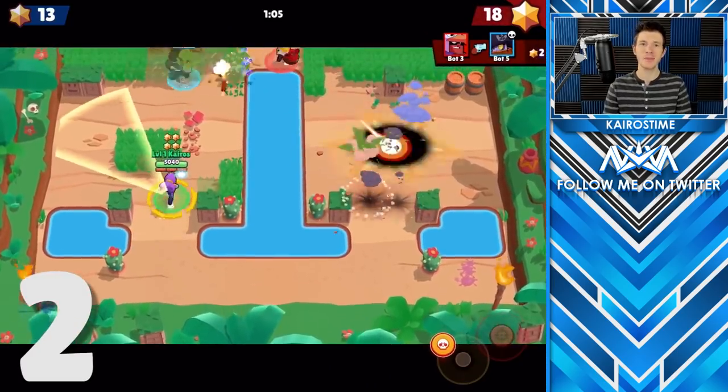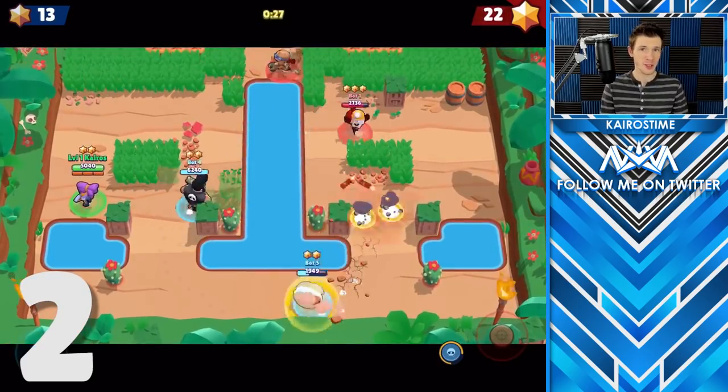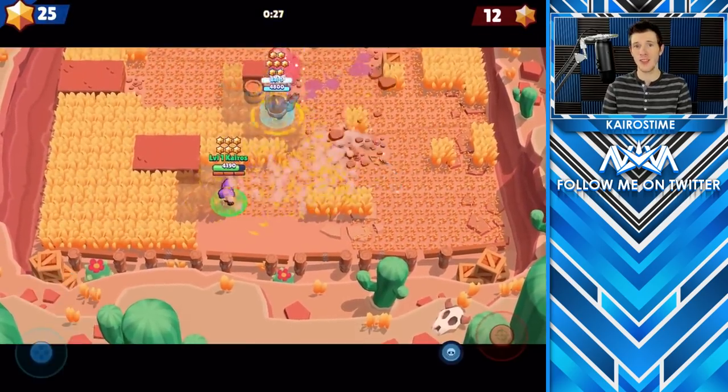Bush color actually does matter, at least to some extent. Green grass is alive and will regrow after a certain period of time, but yellow grass is dead grass. And if you kill it, it will not regrow for the duration of the match.